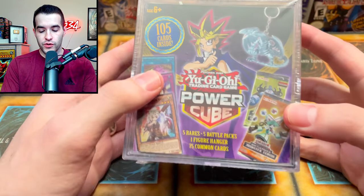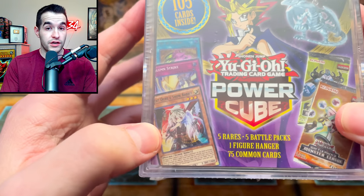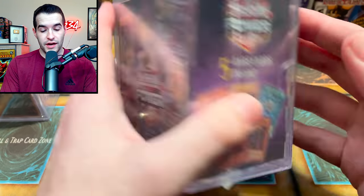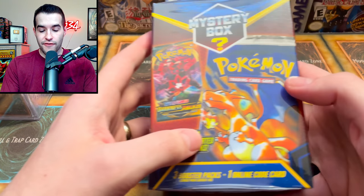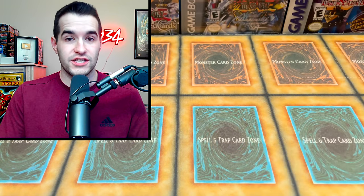So today I decided to open a few of the worst mystery products Walmart has ever had. This includes a mystery cube with Battle Pack, Monster League, a keychain, and supposedly a Ghost Ogre and Snow Rabbit — I'm gonna guess that's not in there. We're also gonna open one of the most recent mystery cubes which I think is slightly better but still not great. And finally we're opening a product I've never opened: a Pokemon mystery box that I've heard is really really terrible. We're gonna figure out which is the worst.